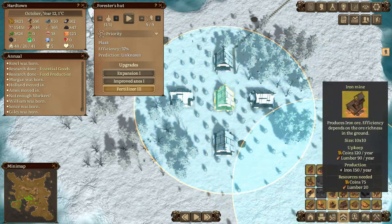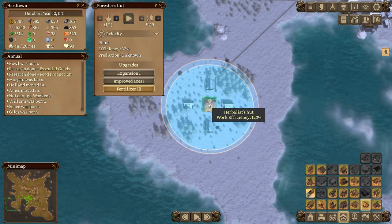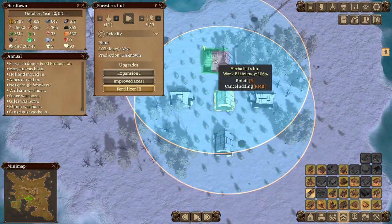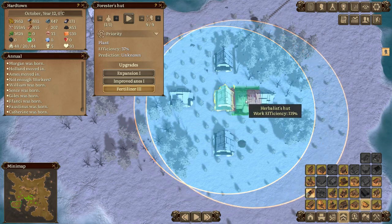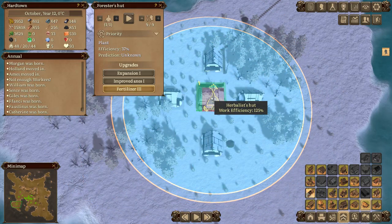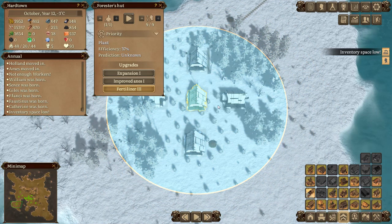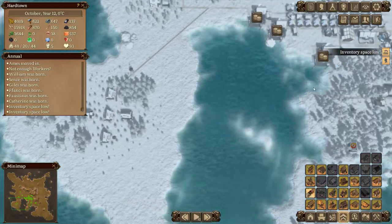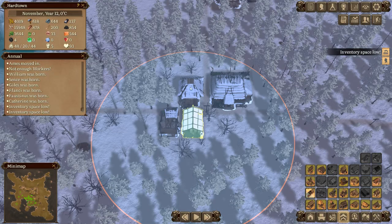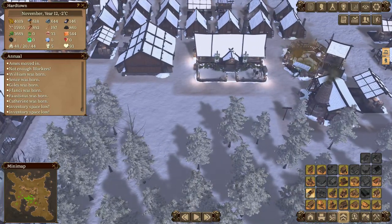Except we need to put the herbalist in too, and the herbalist has a bigger radius - that's why I've got the others in. Once this is all forested I'll take the other four out, let this one fill in the gaps, then put the other buildings in. It's going to be a full node: a hunter's lodge, a herbalist, a gatherer, and of course a depot.